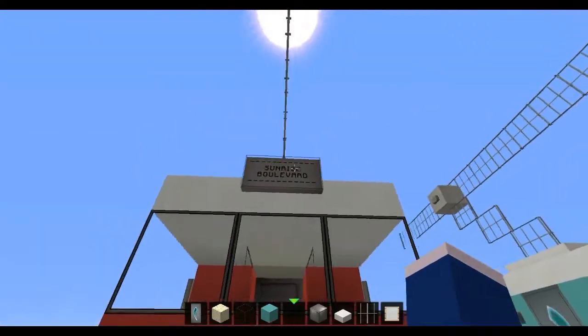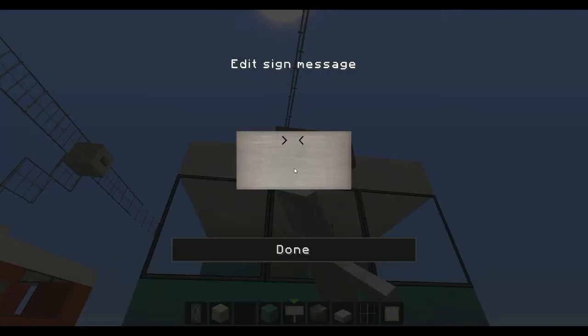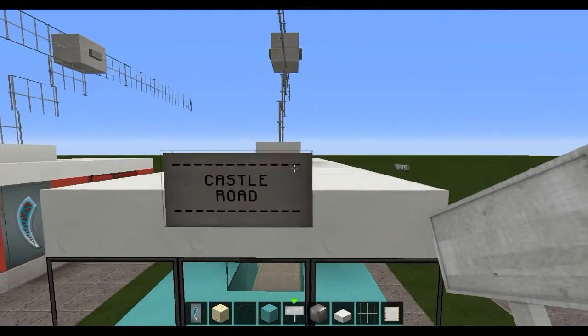Then just grab a sign and place it up here on the roof to display the destination. I suggest using this sign to display the destination — I'll just call it Castle Road, for example. So just place the destination up there.